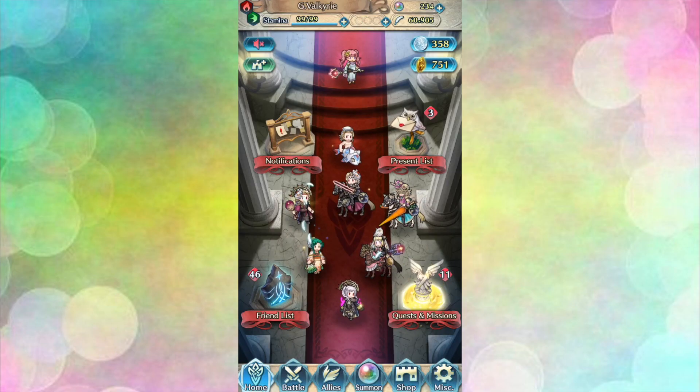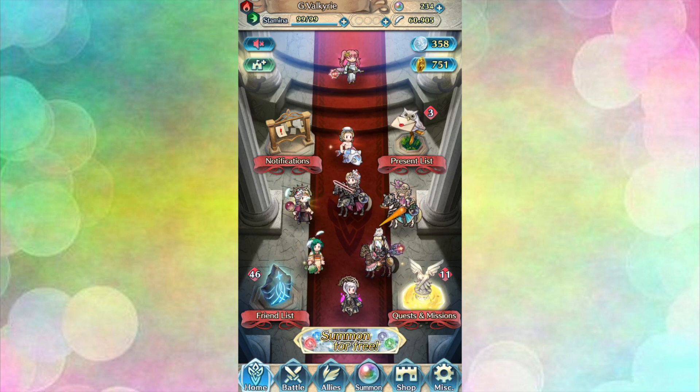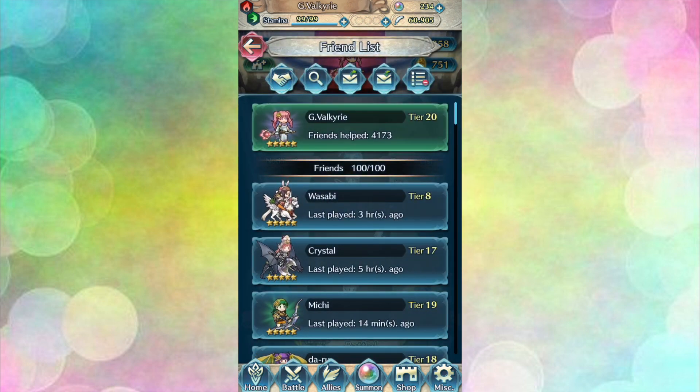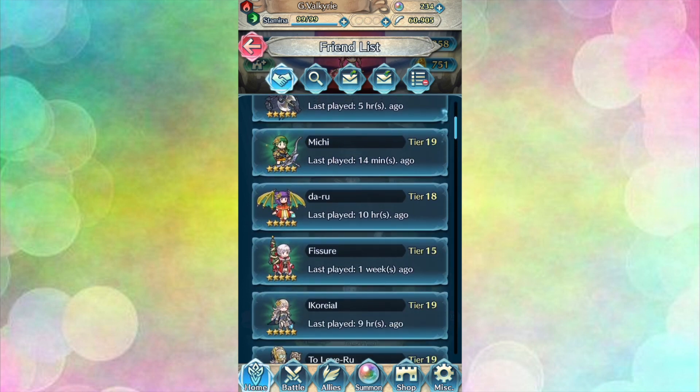Hello Fire Emblem friends! I am Glitter Valkyrie and welcome to episode 5 of Friend Showcase. In this series we look at some super creative builds from my friend list and end the showcase with a free summon or two. We have some really impressive units today and we also have a bit of a theme: all of the units today are those who are often foddered for their skills. Let's go ahead and take a look at some units who we might not see as often due to their valuable innate skill sets.